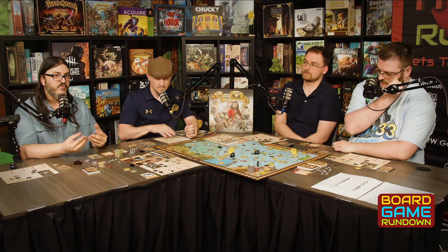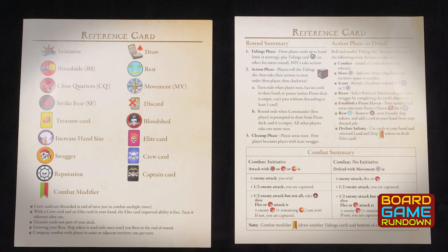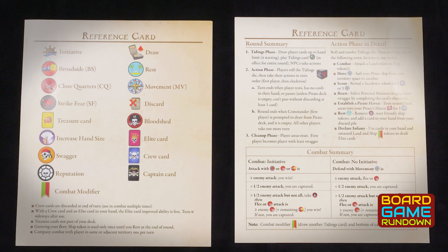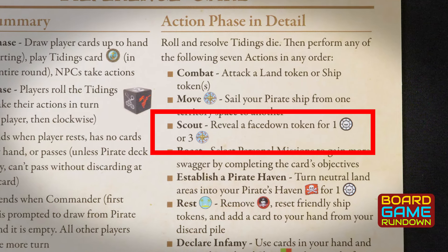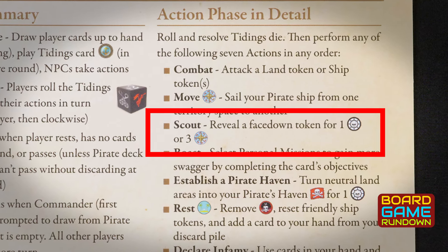There is a player aid which is helpful, but a few more clarifications would really help. For example, the reference card says action phase in detail, but it's actually missing some of the details needed to perform the action. Scout tokens reveal a face-down token for one reputation token and three movement, but the action phase in detail doesn't explain that this must be adjacent. The reference card could use a lot more clarification to help with the turn sequence.